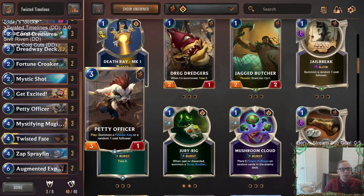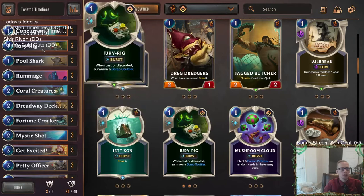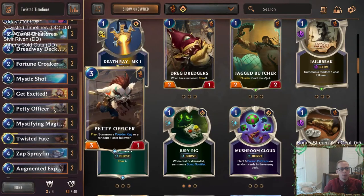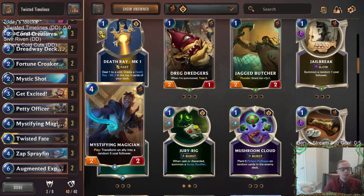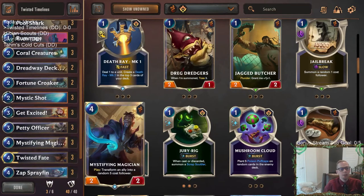That works with a lot of cards — like Petty Officer, we can get a much better three-drop and also get the powder keg or a random one-cost follower to go along with it. Mystifying Magician should be pretty awesome here — it's a card I've always thought has been underrated. It transforms any ally into a random five-cost follower, so your Pool Shark, Coral Creatures, Jury Rig — whatever one-drop you get out of Petty Officer — you can turn into a five-cost follower. Mystifying Magician itself is just a generic 2/2, but with Concurrent Timelines we can make it into a much better four-drop body.